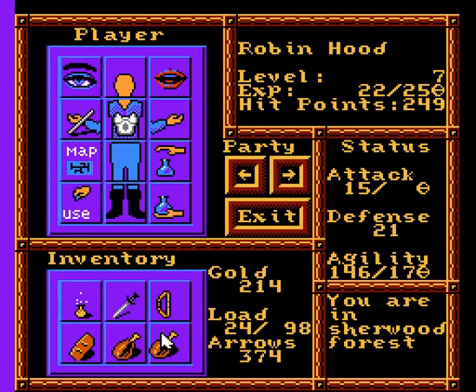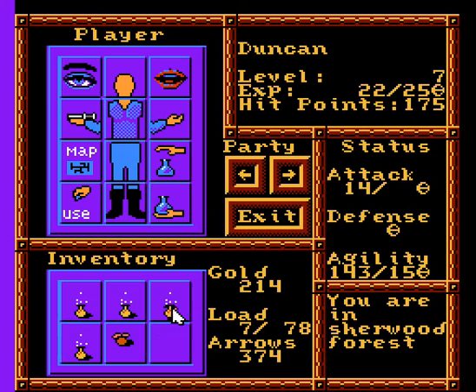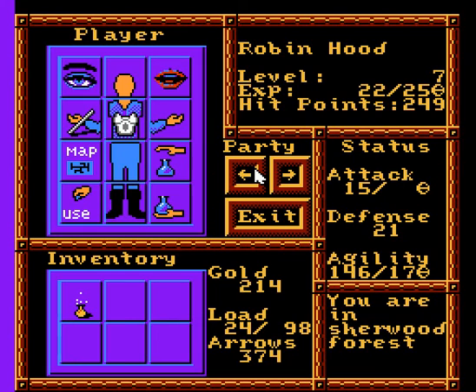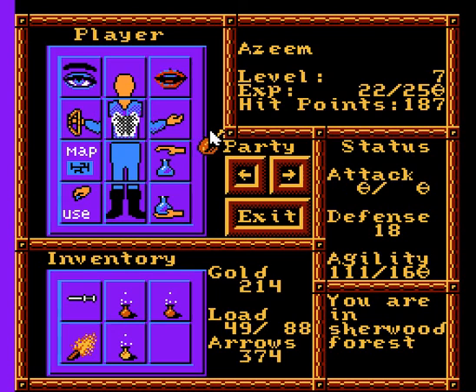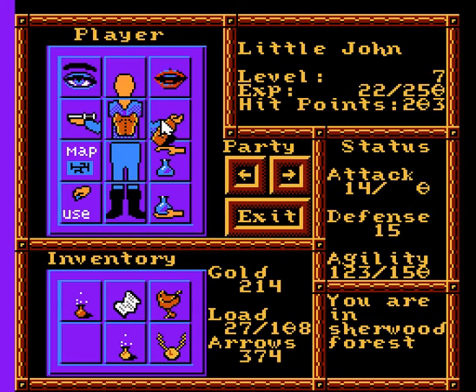Eat the apple. I've got some legs of meat here. There you go, Azim. And apples. I have 374 arrows now. That's pretty nice. Let's see what other food I have. I've got this leg of meat. You can go ahead and have that, Azim. And how about this loaf of bread? How many points are you at, Little John? 203. Yeah, you can have it. There you go. Now I can carry stuff. Woohoo!